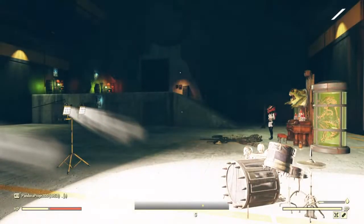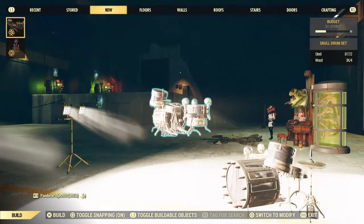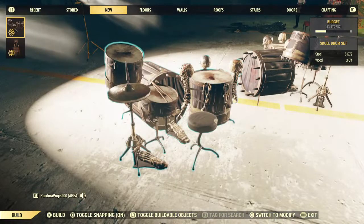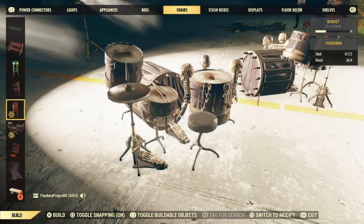So while in build mode, you can always find the Skalt item, or any new item that you buy, in the New section. But after a while, after you've purchased it, you will need to go to Chairs.